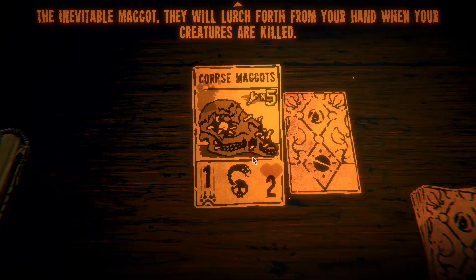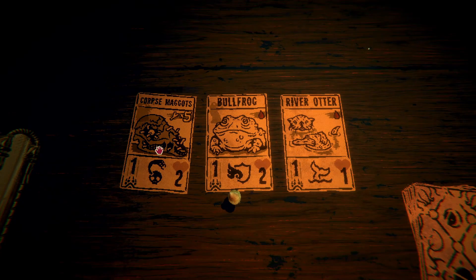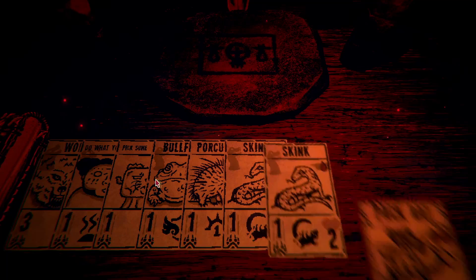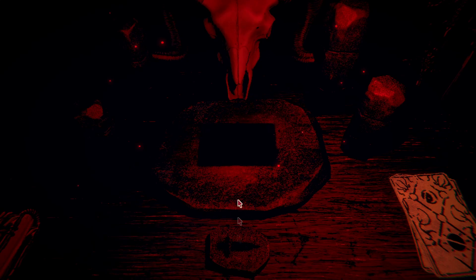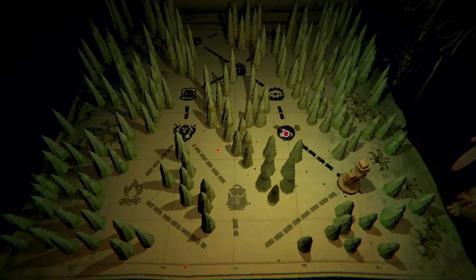Hopefully I can better my journey with some corpse maggots. The inevitable maggot — they will lurch forth from your hand when your creatures are killed. Makes sense. I kind of like that it's a free get-a-monster-out, as much as he costs five bones. I'm assuming that's the summon cost. Where's the trapper? I can get some pelts. I don't think I need any items. I'll get rid of the pack rat, get my boon of the bone lord — thank you — and on to the fight.